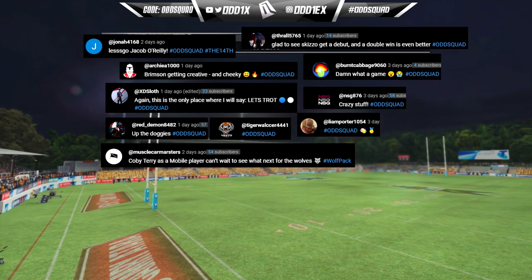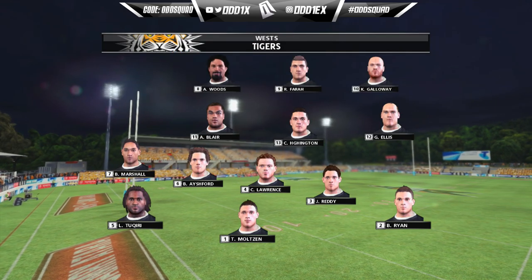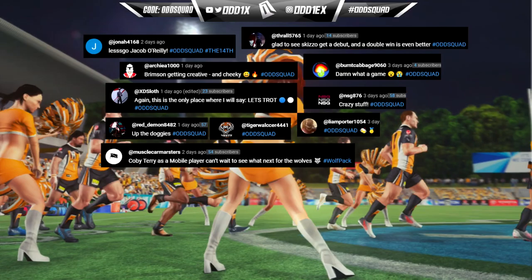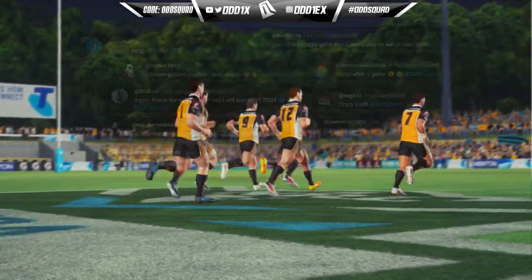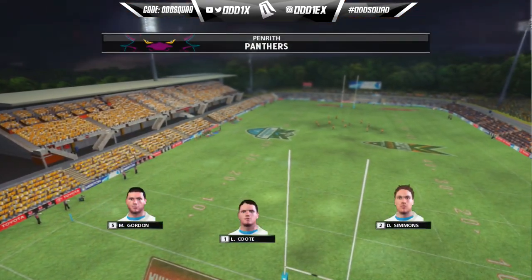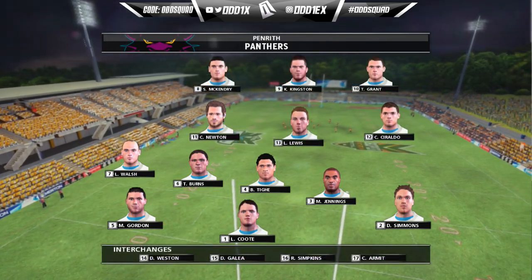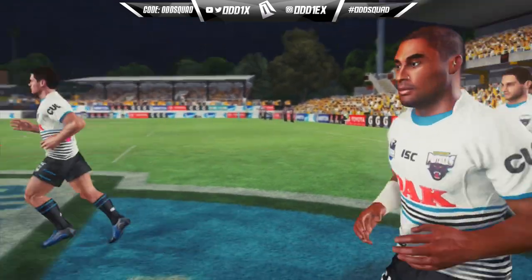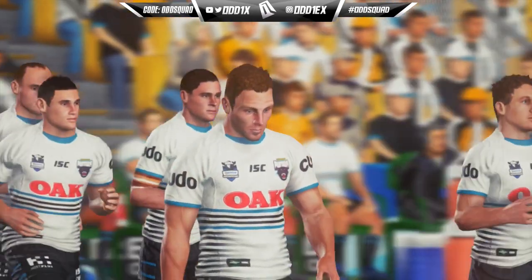Welcome back to another video on the channel — we're back with Rugby League Live 2. Today we're back on the hunt looking for that 360 side step. It's Benji's turn and we're playing against the Panthers. It is default 2012 rosters, I do have the DLC but we're gonna rock the 2012. Settings are typical, playing on legend. If you enjoy, be sure to hit that like button and let's get into it.